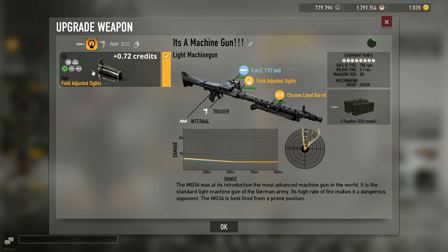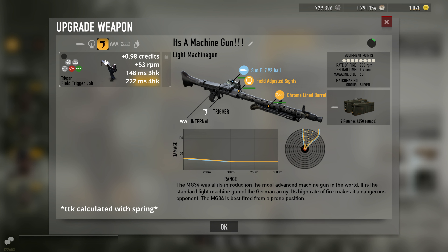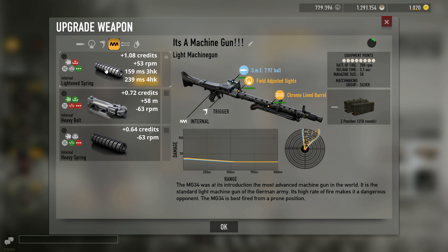For sight, I always put on a sight because it increases the accuracy a bit. If you're just running stock bullet, I recommend using full rate of fire, so that's spring and trigger. If you're running the 3-hit kill build, I recommend just running spring because spring doesn't really increase the recoil, but it does increase your rate of fire, so therefore lowers your time to kill.